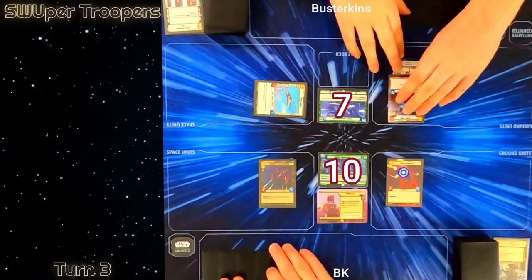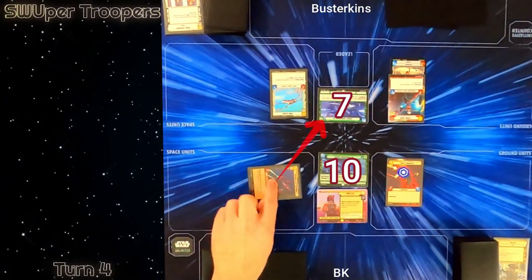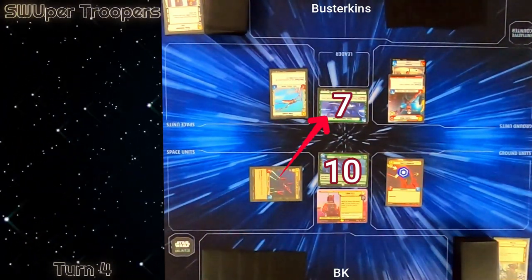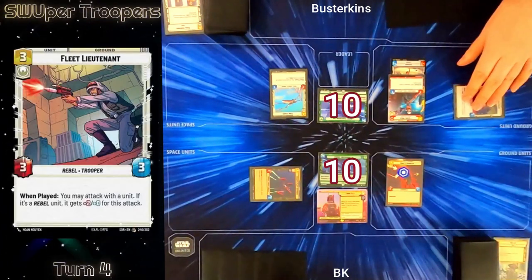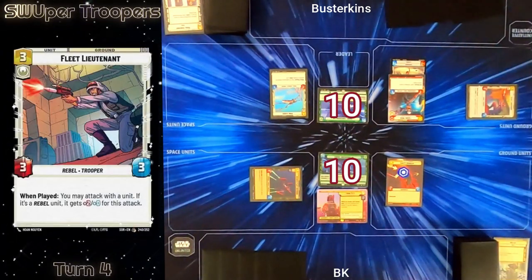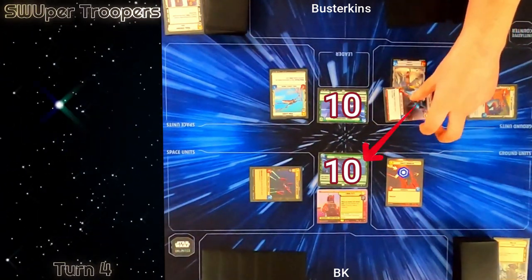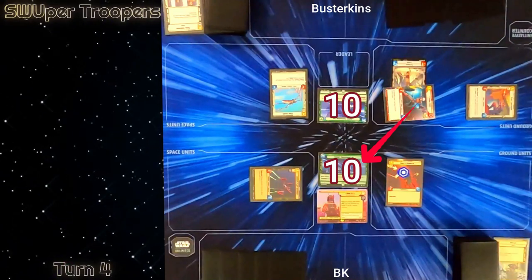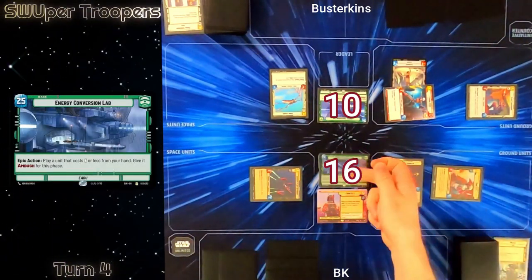Wing Leader is a 2-1 so it could trade up for my Seventh Fleet Defender, so I'm going to use that first to attack his base and get that value in before he could kill it — he goes to 10 damage. On his action he plays Fleet Lieutenant. He looks at Sabine Wren and has her smash into me with a hefty six points of damage flung at my base, bringing me to 16.